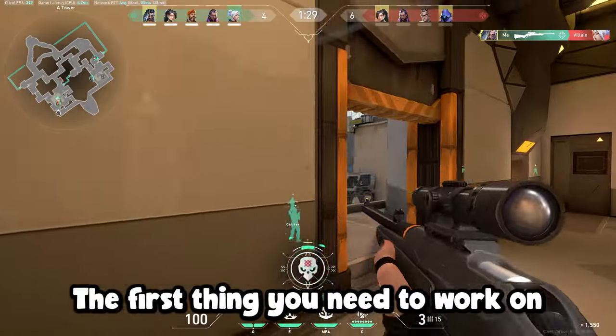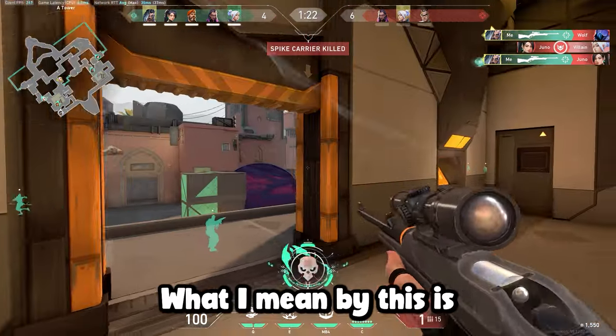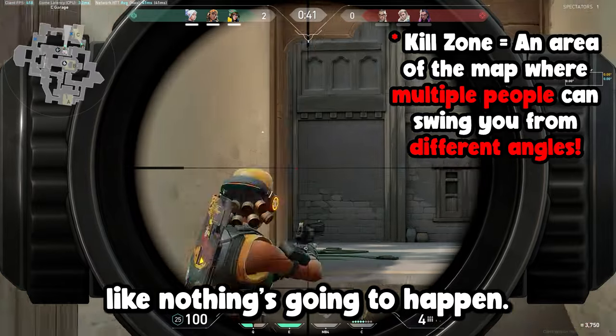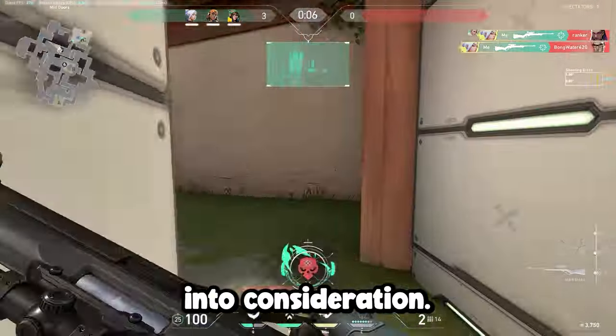The first thing you need to work on is simple awareness. Now I know that may seem straightforward, but I've watched some iron gameplay and I can assure you that it isn't. What I mean by this is, you should not be walking into the middle of a danger or kill zone, and you shouldn't be walking around like nothing's going to happen. You need to understand that at any given time, you can be shot from multiple different angles anywhere on the map, so you need to take that into consideration.